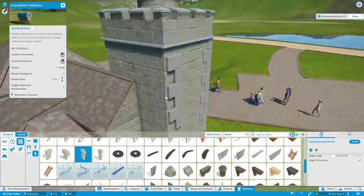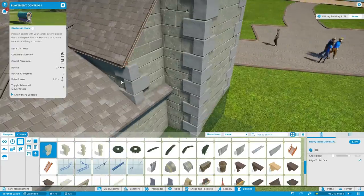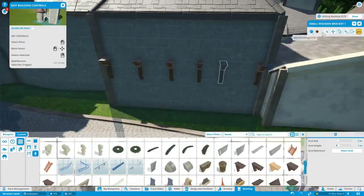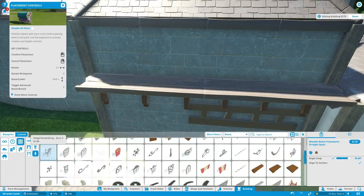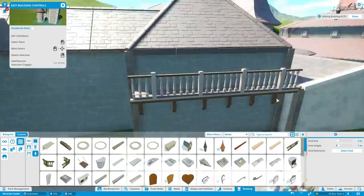We're going to be building some gardens and some cool stuff around it and we're going to fill the area up. Now the entire entrance area is not finished yet. We still have what I think is actually the second or third plaza area, right where the carousel is — which I placed in the last episode or actually in my livestream.